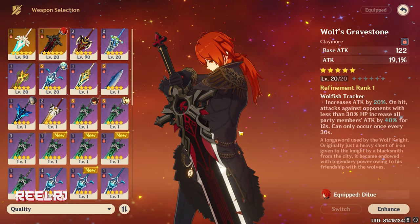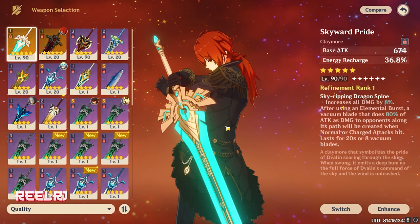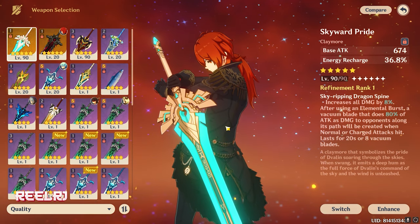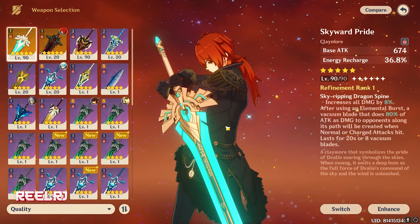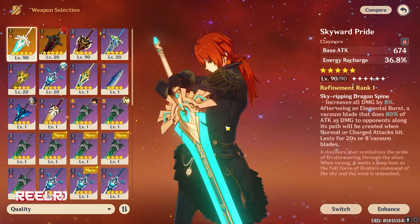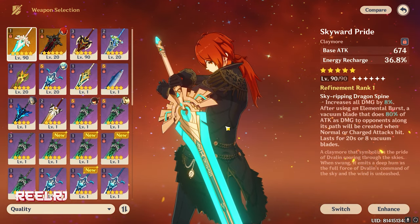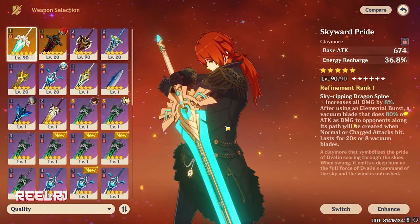Starting with number 5, we have the Skyward Pride. Skyward Pride is the oldest claymore in the game — it's been in the game since release and it's a pretty good claymore. It can be usable on any character, whether it's a DPS, sub-DPS, or support. It gives you a whopping 674 base attack with 36.8% energy recharge.